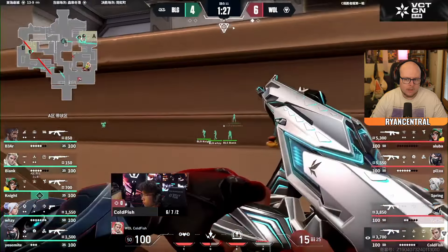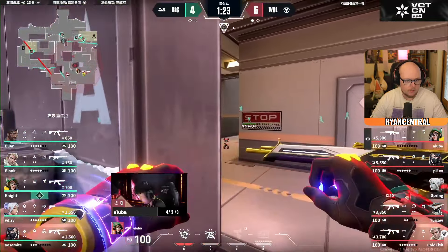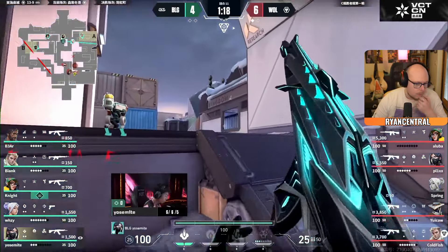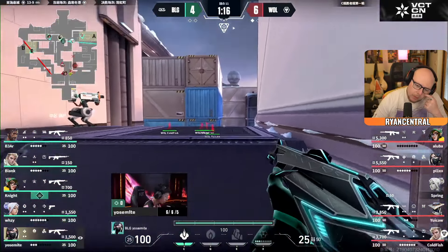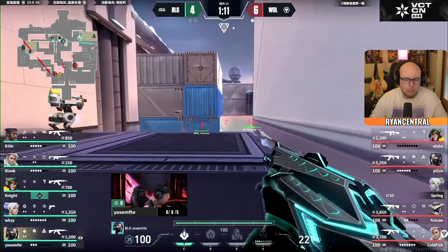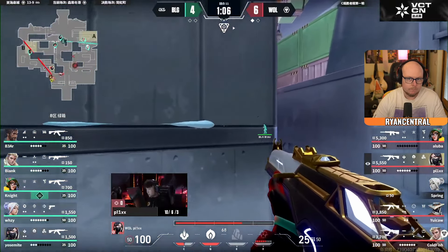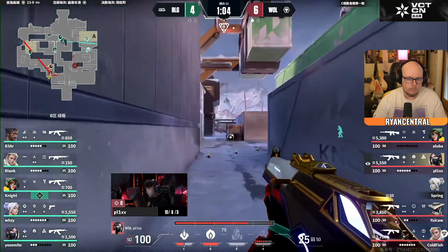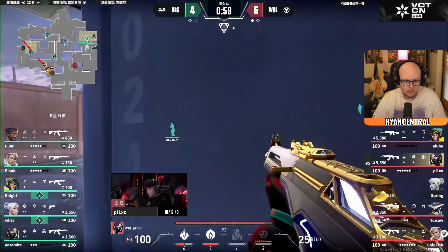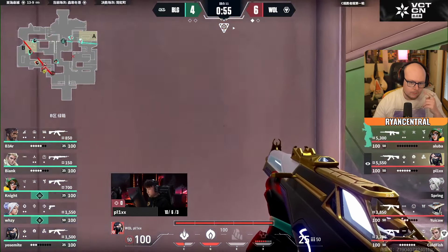Six rounds of attack is crazy. I feel like BLG's whole game plan here is just wrong — flat-out wrong. They don't have an easy way to plant the spike, and you're letting them plant so you can play retake. If you see that they're not running a Sage, a Harbour, or a Gecko, you change your game plan to punish that as much as humanly possible. Spring must be so pissed — well, his team are winning so he won't care, but it's a shame he's having a tough time. Good stuff to VOD review and improve on.